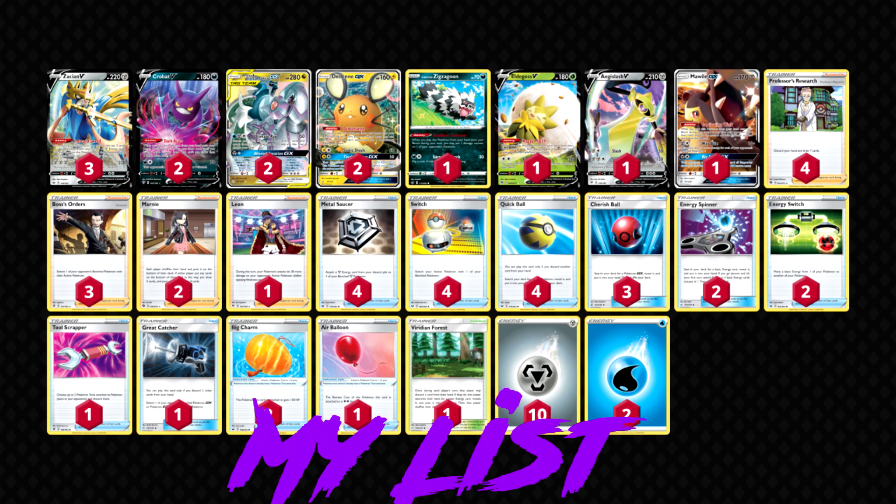We're going into round three now. Looking at the standings, there were two decks we could have matched - either a welder box, a sort of turbo welder opportunist box I called 'omnipope' the other day, or an ADP-style deck with pay energies and maybe tag calls. I'd prefer to see the welder box because we play Zigzagoon for Reshizard, and I'm much more comfortable against welder decks. They'll have to slam down Crobats and all that stuff we can easily KO - and we did match the welder box.